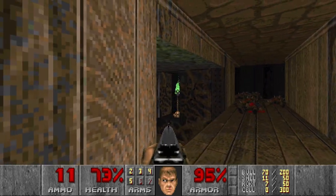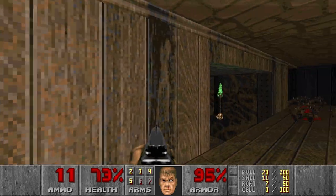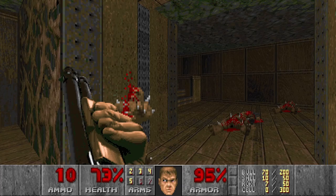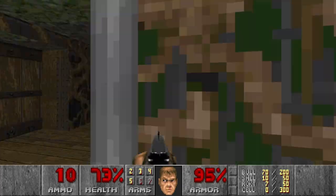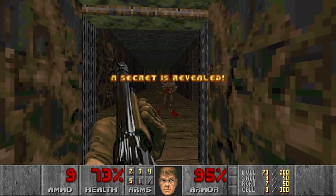Right, and as you can see here, there is a small cove with a green torch. And this is, of course, a secret. So if we jump there — not like this. I'm always having problems with jumping when I'm recording. Yes, like this. This wall will open and here you have your second secret.